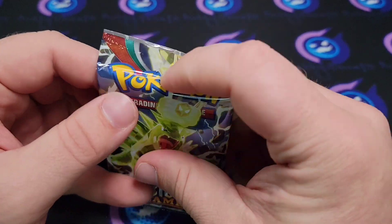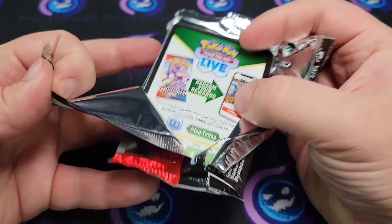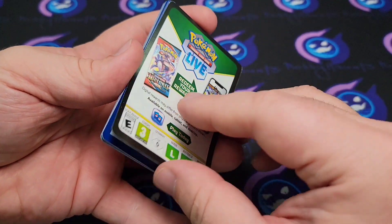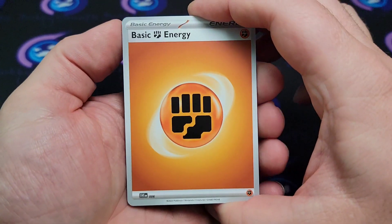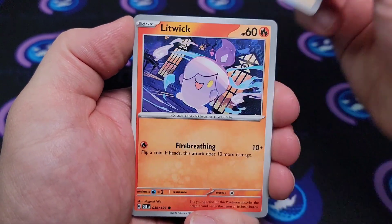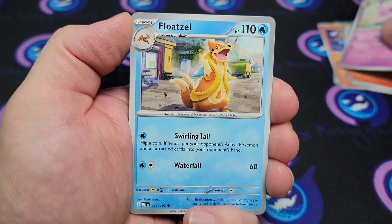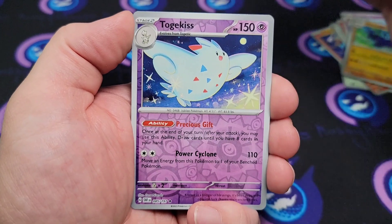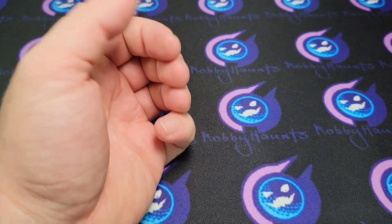Alright, first pack. Get that Tyranitar out — everything's in there, good. Looking for that Charizard, looking for that gold Charizard, looking for that Houndoom AR, you know, we've got a couple cards we need. We got: Pidgey, Litwick, Goose, Charmander, Espeon, Floatzel, Wishiwashi, a Probo Pass reverse, Togekiss reverse, and a Dark Rai holo.